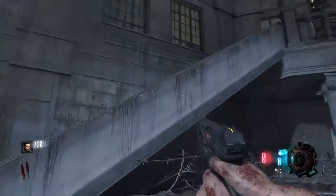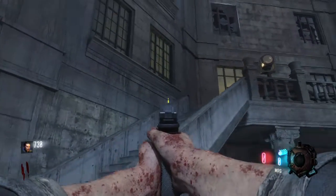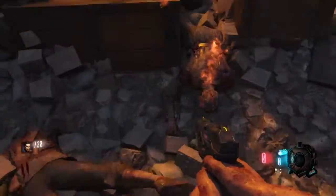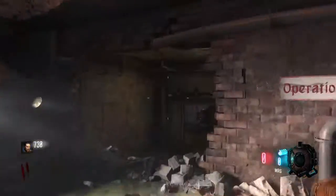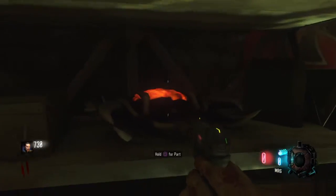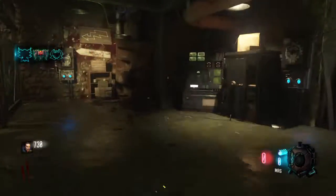One shield part is here, and the other part is inside the Jug room on the chair. Come over here, grab this bottle — there that is. And the part should be right here — yep. That's the first shield part.